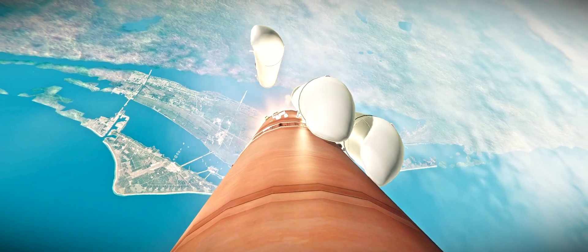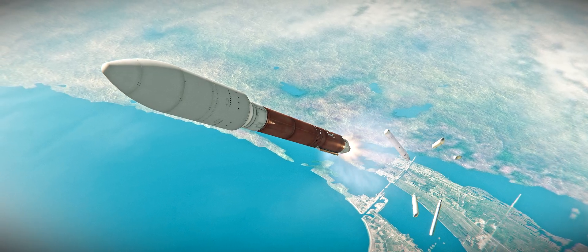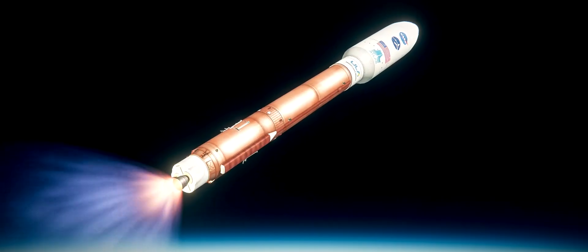We have solids 1, 2, 3, 4, and 5 jettisoned. Visual indication that all solids separated pretty well. The booster has begun its roll for spacecraft heading constraints.